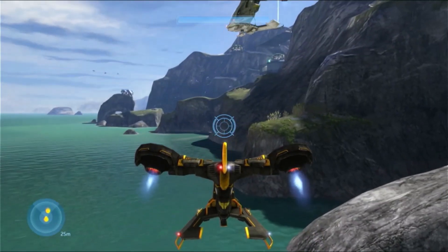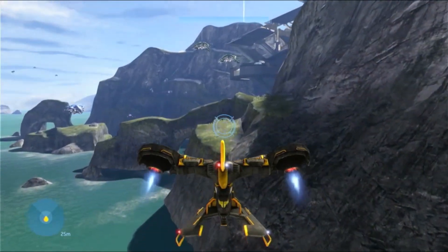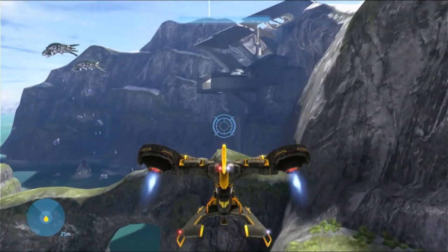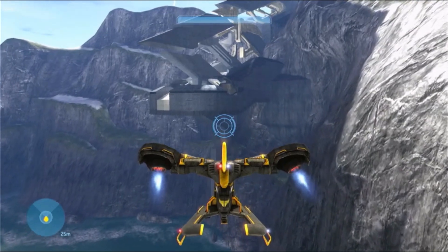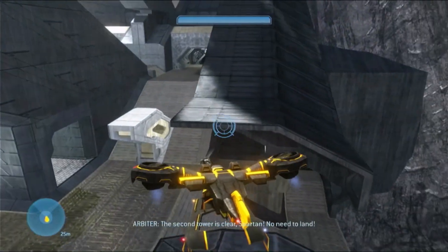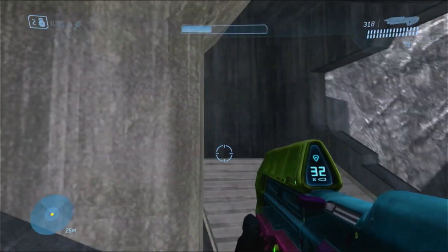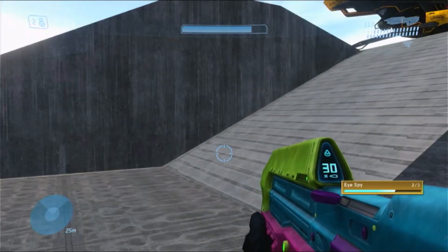For Moa statue number two, when you get to the first part where you use the hornet, you want to go to the second tower where the Arbiter went. Fly over this way — I probably should have started the recording a little closer to it. You can ignore all the enemies if you want; I just recommend taking them down. Hop out, and on to Moa statue number three.